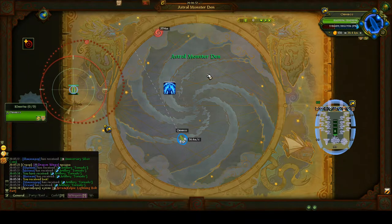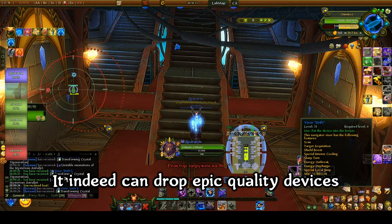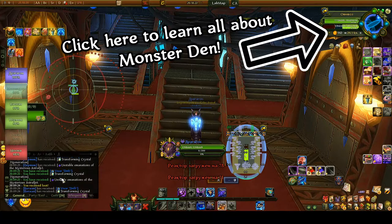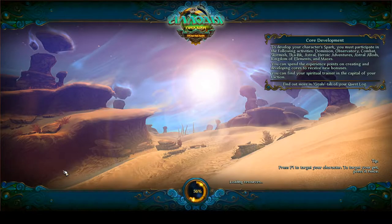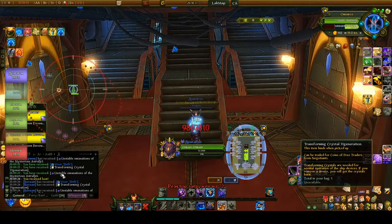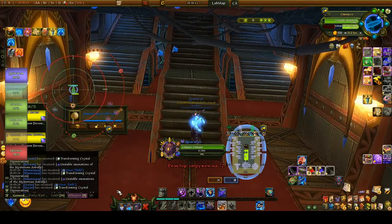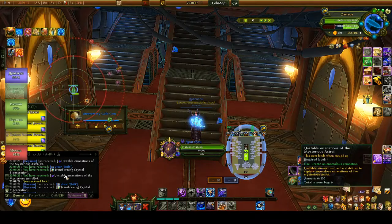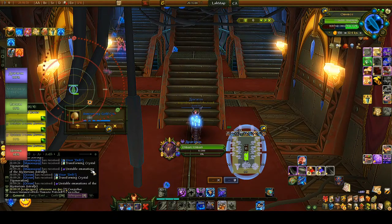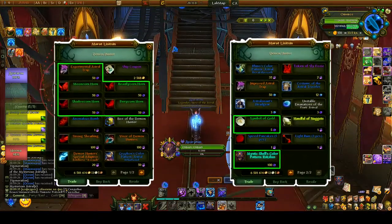The actual demon spawns about 10 seconds after you enter the hub. When you kill it, it drops items corresponding to the layer's level — we're in the green layer at the 31st generation, so drops will be level 31 devices and transforming crystals of the current generation. You also get the unstable emanation of the mysterious astro — we got six because of a lucky moments event that doubles all astro loot, but usually you get three per monster den. You can spend the mysterious astral emanations at this vendor, which includes the symbol of gold giving about 20,000 gold per symbol.